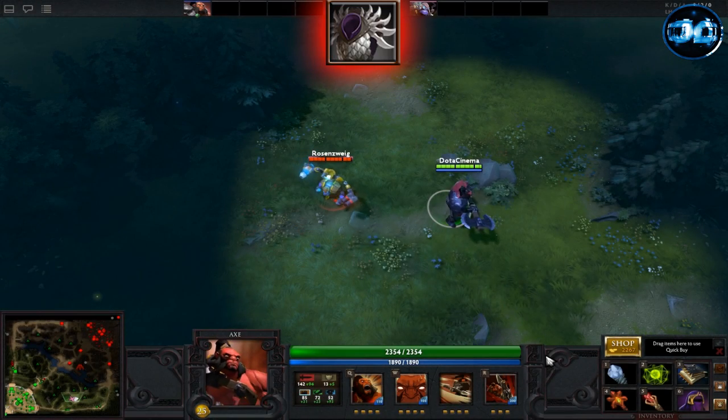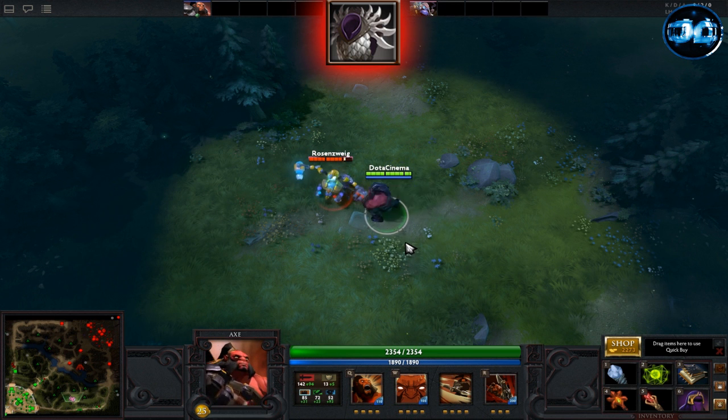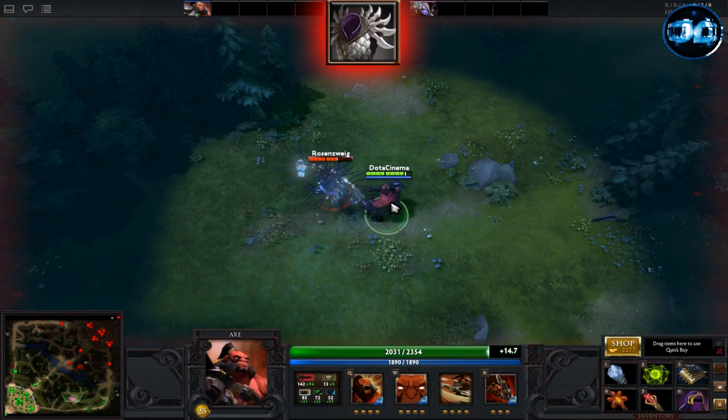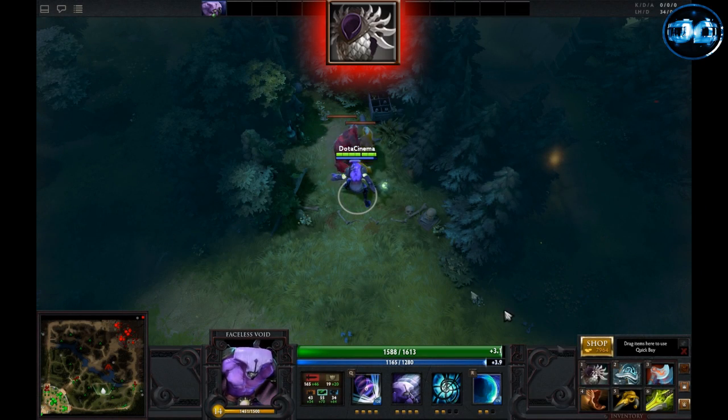Blade Mail is a very good pickup on any hero that takes a lot of damage. It passively gives you plus 22 damage, plus 5 armor, and plus 10 intelligence. The active ability is called Damage Return, and when activated, any damage you take is dealt to the enemy as well as pure damage, so it'll be the exact same amount that you take.